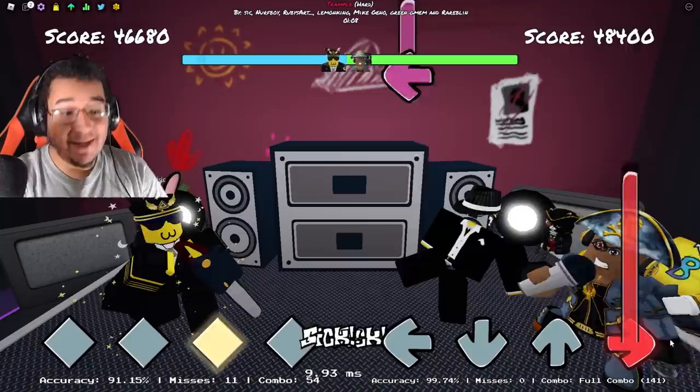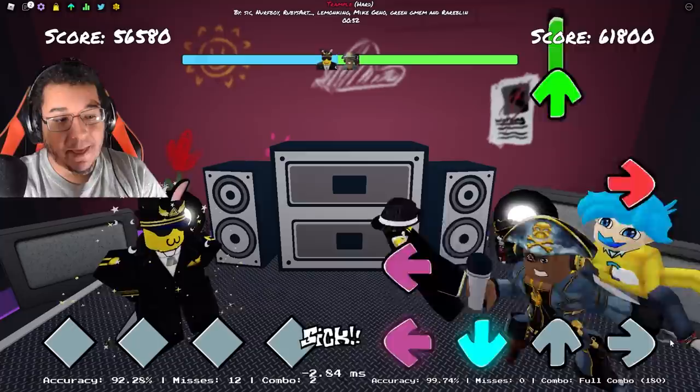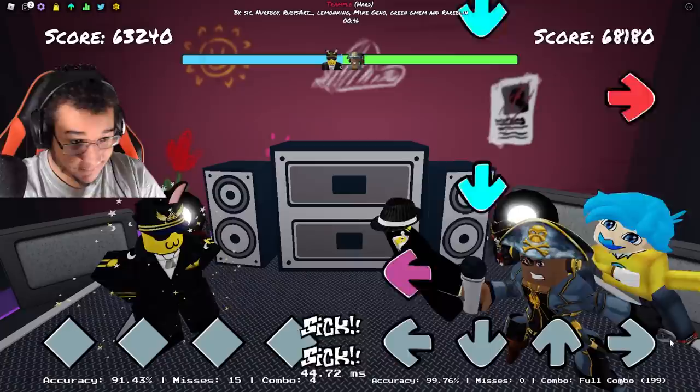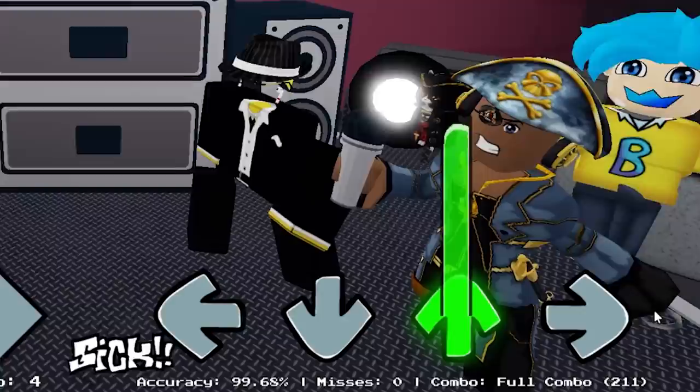Boy's doing really good though — for trying to beat the creator on their own song, imagine if we actually are able to do that. We're talking about Mike Geno, ladies and gentlemen — the same musician that made the songs for the Mid-Fight Masses mod a while back. They did a great job with this one too. We still got a full combo in there too boys! This one just hit so different compared to all the other songs we played today. Full combo against the creator themselves — that was a good match right there. See ya, boy!